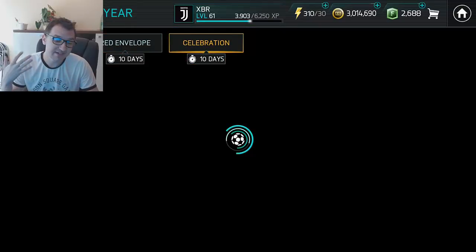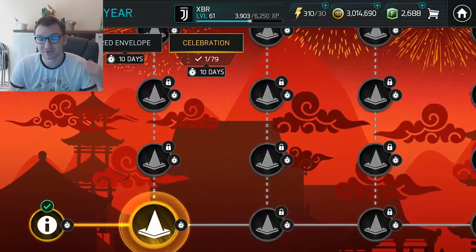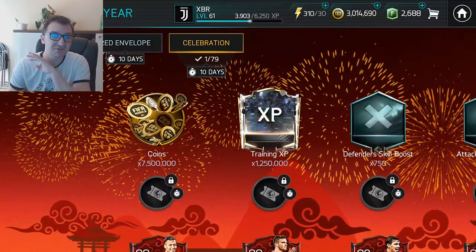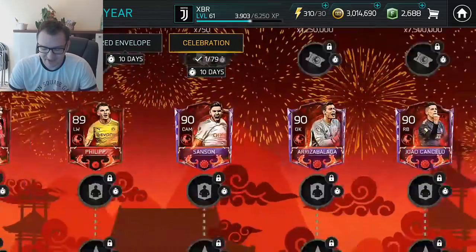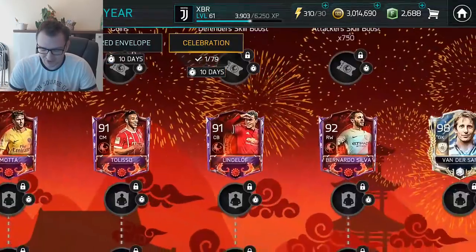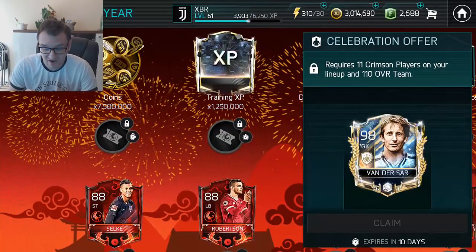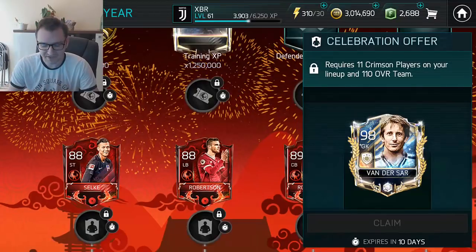Now the most interesting and most important chapter - where you get the best rewards that everybody wants to know. If you complete all skill games you get 87 Lunar New Year points. As you can see there are lots and lots of choices here to be had and all of them are great, but some of them are better than the others obviously.